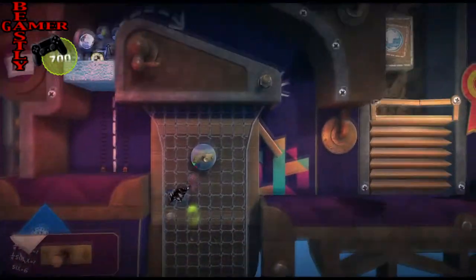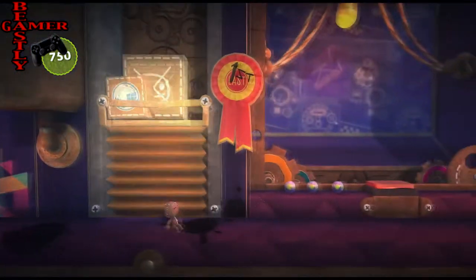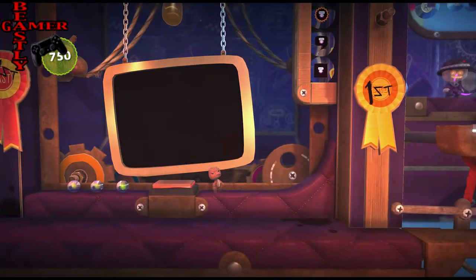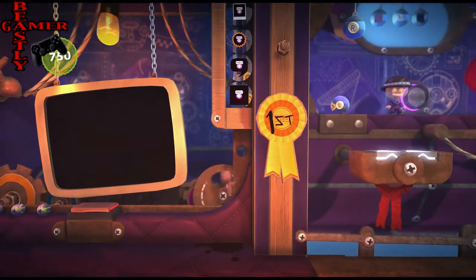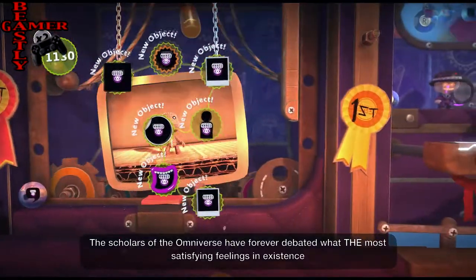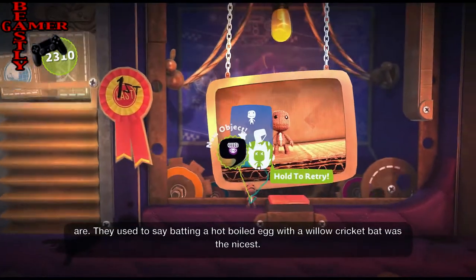This new collection will include a photo mode and Uncharted 4 beta access. There will be a link in the description below for this story. Uncharted: The Nathan Drake Collection brings the first three Uncharted games to the PlayStation 4 on October 9th, and with it, access to the Uncharted 4 Thief's End multiplayer beta.